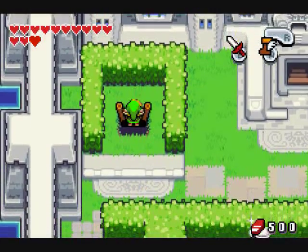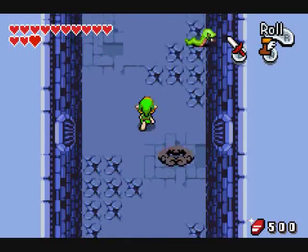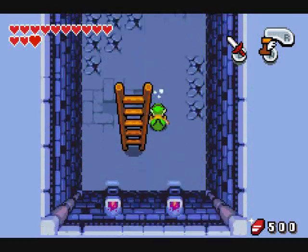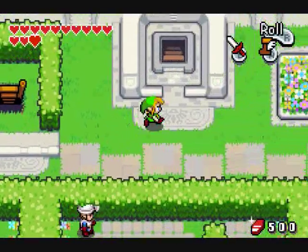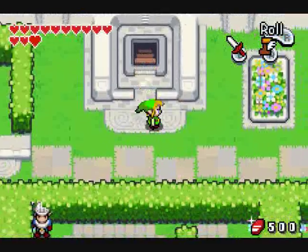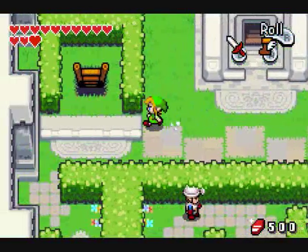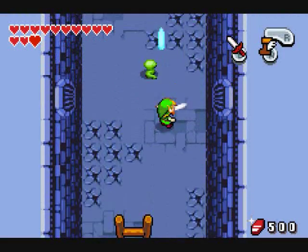I just unlocked another passage. Where does this lead? I'm gonna guess this actually leads you back to the castle, but maybe I shouldn't go that way yet. What if I went down here? This was just a fairy fountain. Yeah, let's go down there.